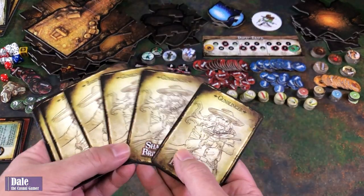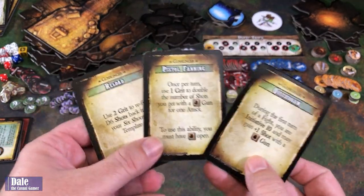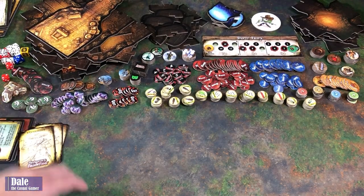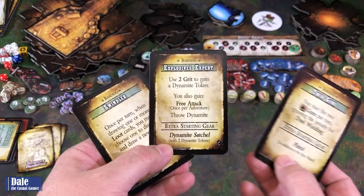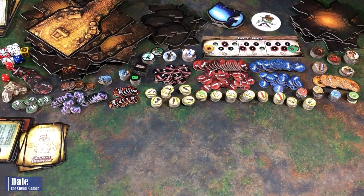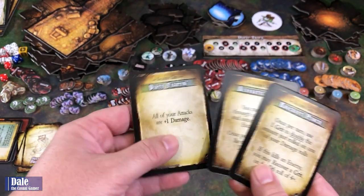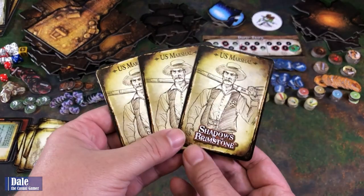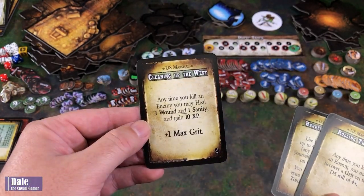For each of the heroes there are three different upgrade paths. The Gunslinger can go for Quick Draw, Pistol Fanning, or Reloading. The Bandito has Twin Guns, Explosives Expert, and Swindler. The Saloon Girl has Knockout Punch, Acrobatic Dodge, and Dirty Fighting. And lastly, the U.S. Marshal has Rolling Thunder, Hardened Resolve, and Cleaning Up the West.